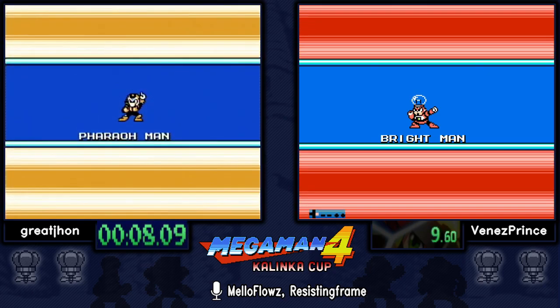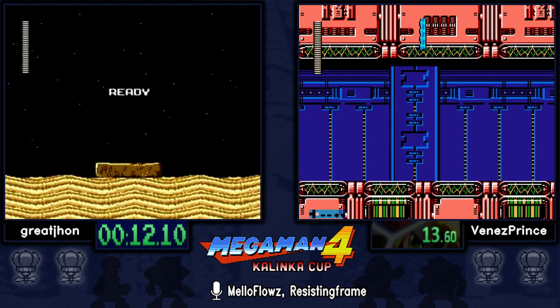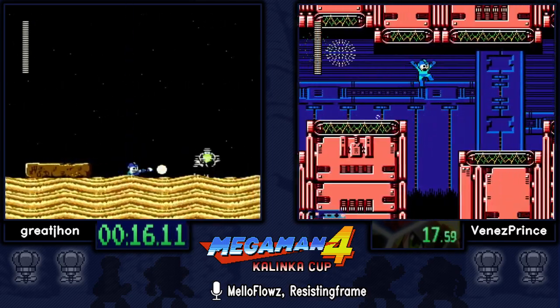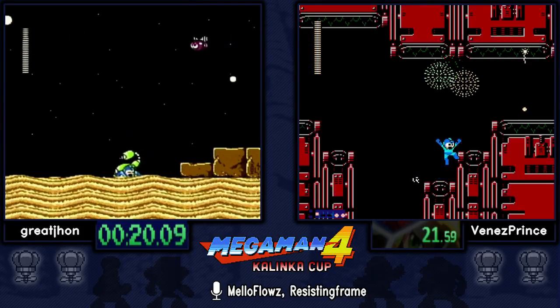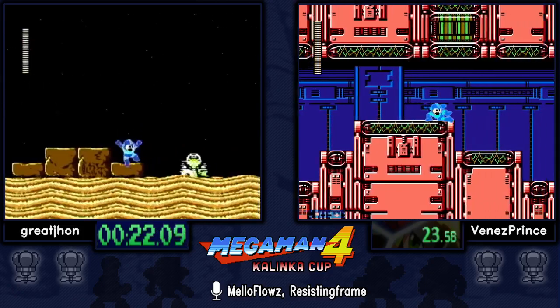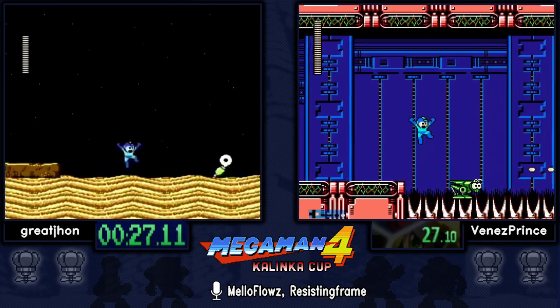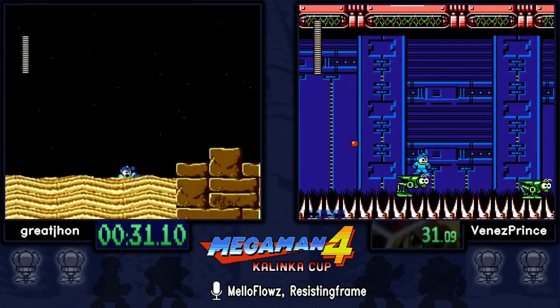We actually have a route divergence right here from the start — Great John doing the slightly faster route, going Pharaoh Man first. It's a little bit more dangerous because he has to do this jump over a fairly large gap without any assistance from the freeze weapon, which is called the Flash Stopper. It's the best weapon in the game.